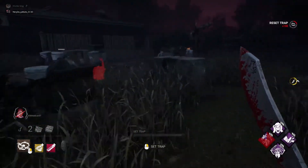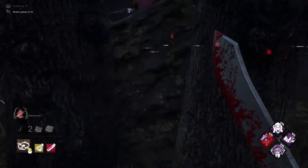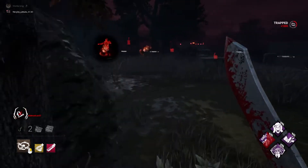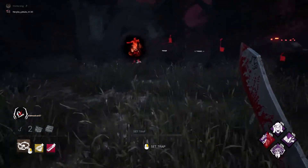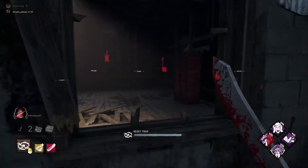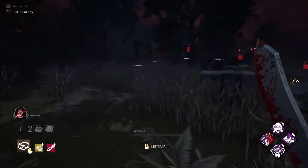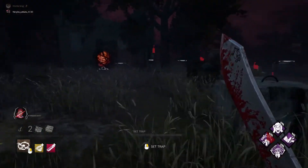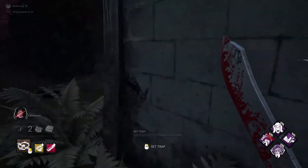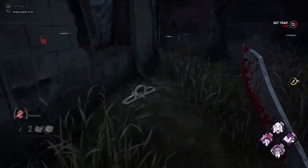I'm going to hide behind a bush — you disarm the trap. If somebody disarms a trap, don't step on it. Every time a trap gets disarmed, you receive a notification like this. For the killer shack, to stop looping, you can trap both entrances this way.